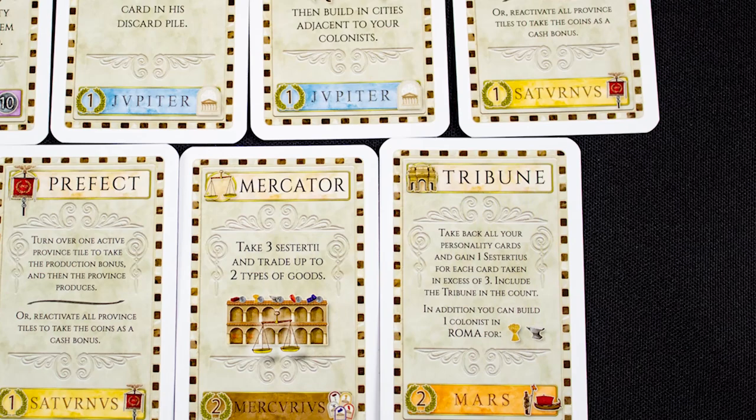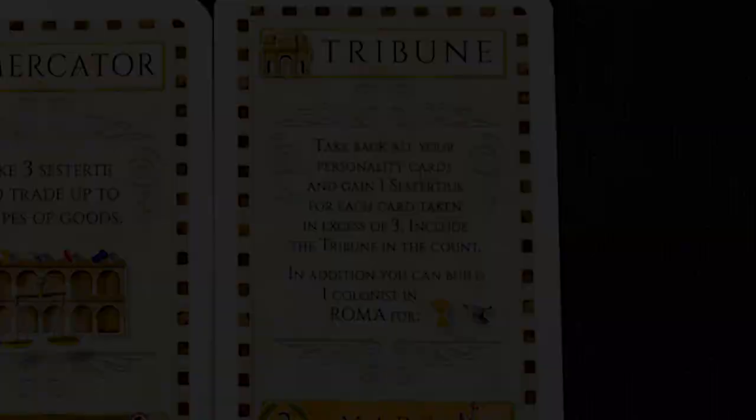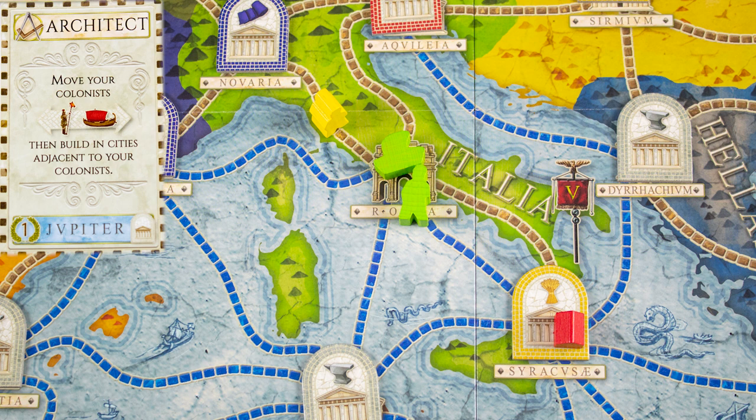The Tribune card allows you to take played cards back into your hand. The Architect allows you to move your colonists a number of spaces equal to the number of colonists you control — we have two, so that is two spaces. We could move the land and sea colonists one space each, or the sea colonist two spaces.